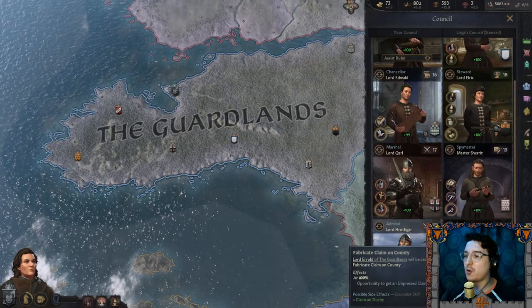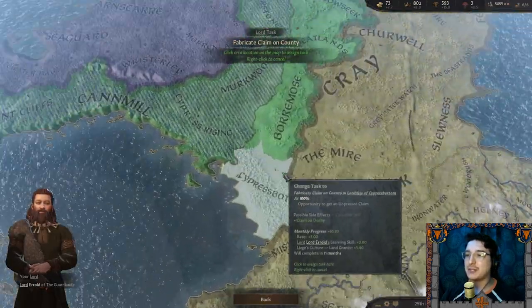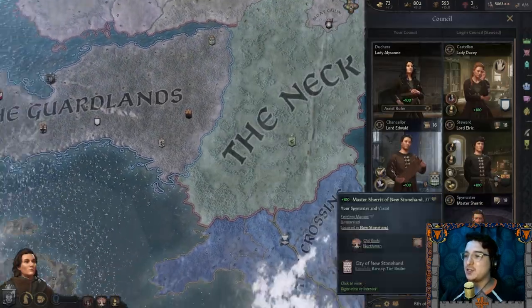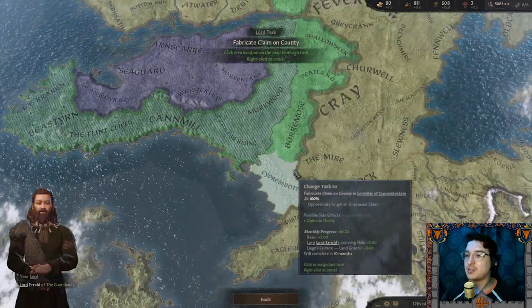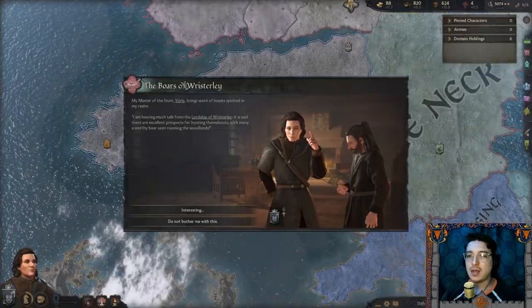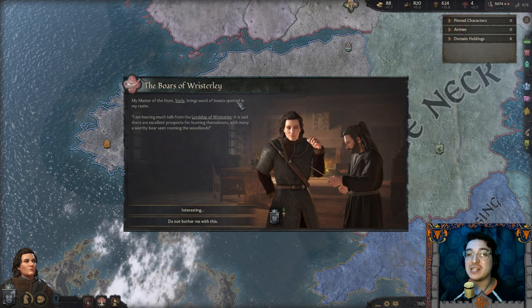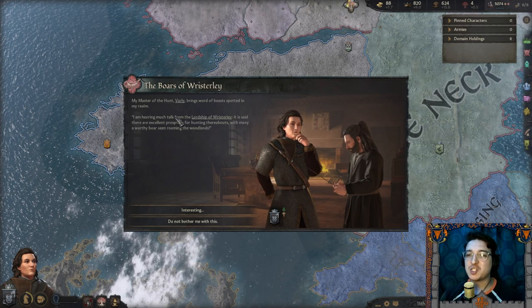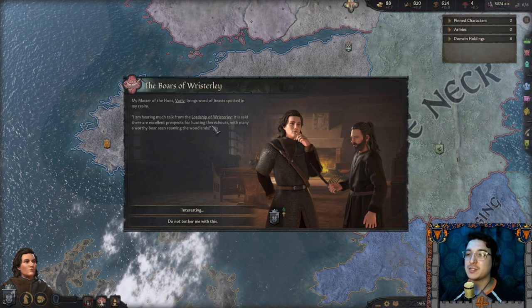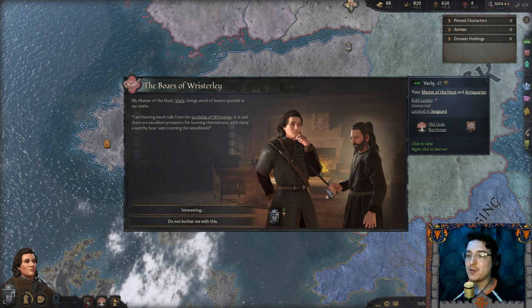While I hold no hatred or ill will against the people of the Neck, I believe that the safest hands are our own. So I will be moving in to fabricate claims on some lands to our east. The boars of Ristali — my master of the hunt Vali brings word of beasts spotted in my realm, with excellent prospects for hunting thereabouts.